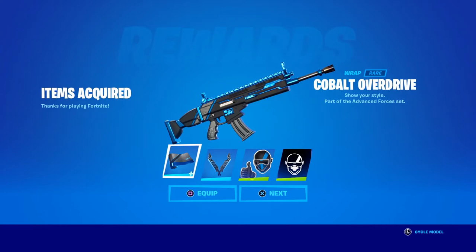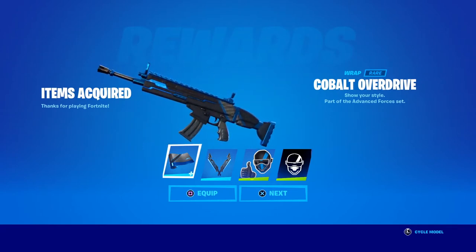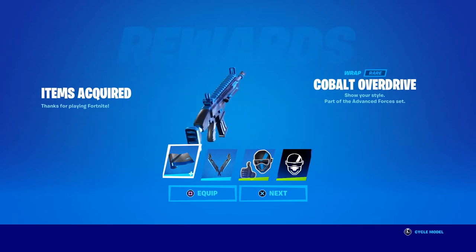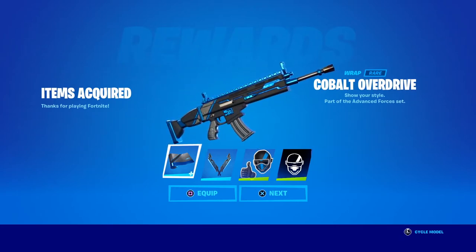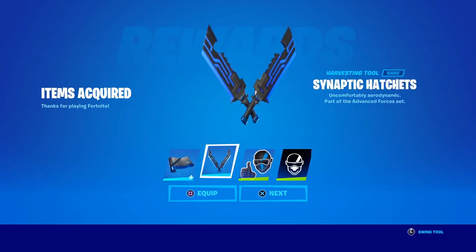Thank you PlayStation for throwing us that. As you can see, we got everything in the pack and it comes with a wrap — I didn't even know it came with a wrap, that is so cool. And it's actually animated too — it's like wow, this is pretty clean. It has a blue moving pulse to it; I wonder if it's reactive where it lights up more when you're shooting fast. In game, that looks insane, super clean.